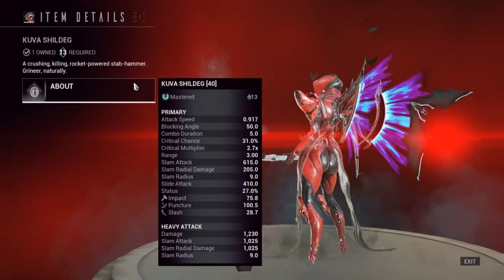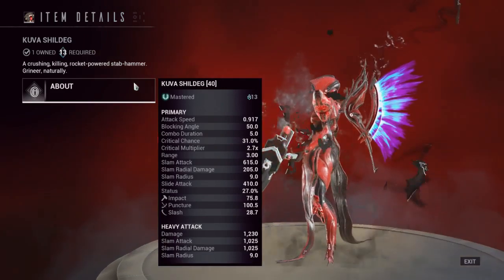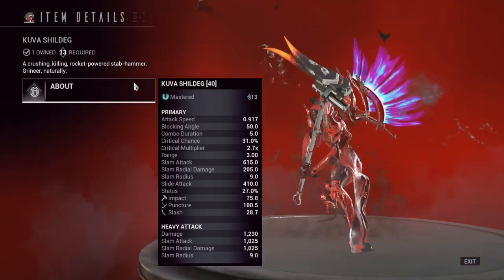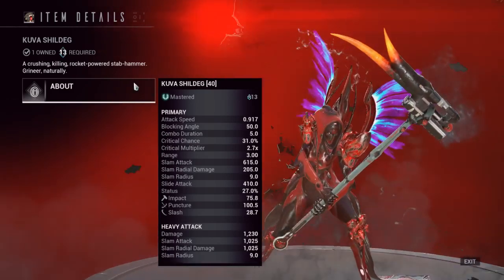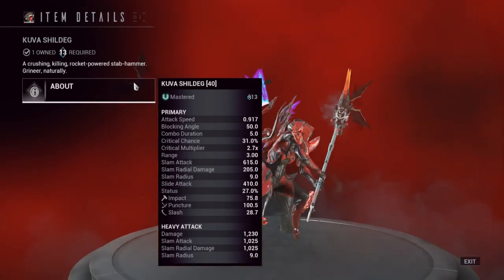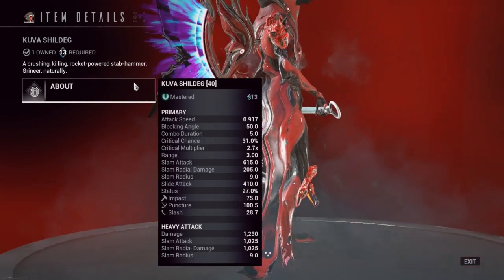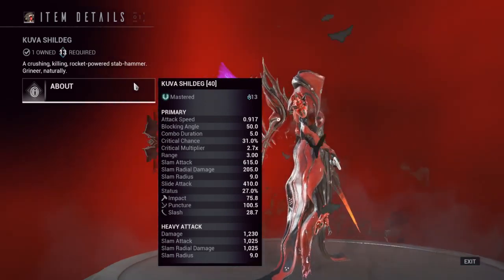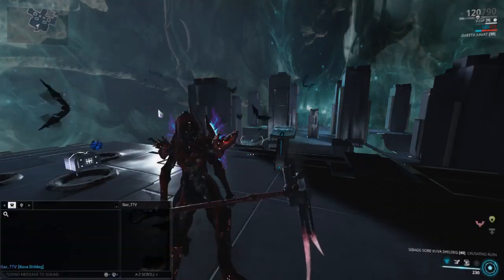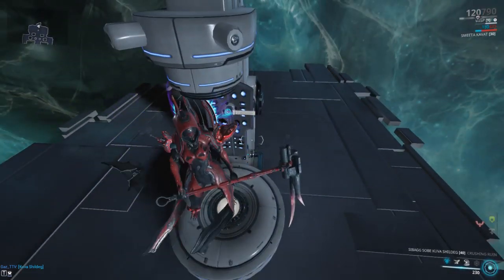2.1x multiplier on crits — that's the highest crit multiplier of all hammers. 3 meter range, which is above average for hammers. Status chance is 27, which is acceptable. Unfortunately, one of the big problems is that we have extremely low slash weighting — impact and puncture dominate. So even with all these high crit stats and status chances, this thing does not proc slash at all. I hardly ever see slash procs on this. If you're looking for more of a slash-based hammer, the Wolf Sledge is most likely going to be your best bet there.